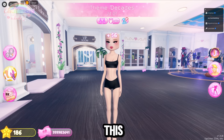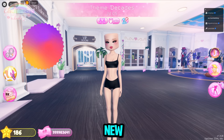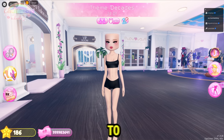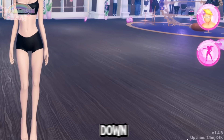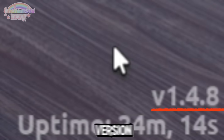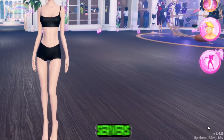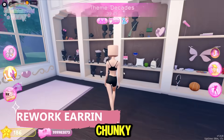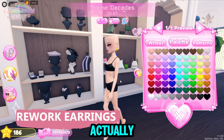Keep in mind this update is only out in new servers. To check if you're in a new server, look around for the new features or look at the server uptime in the corner and check the version — you should be in version 1.4.8 for the new update servers.